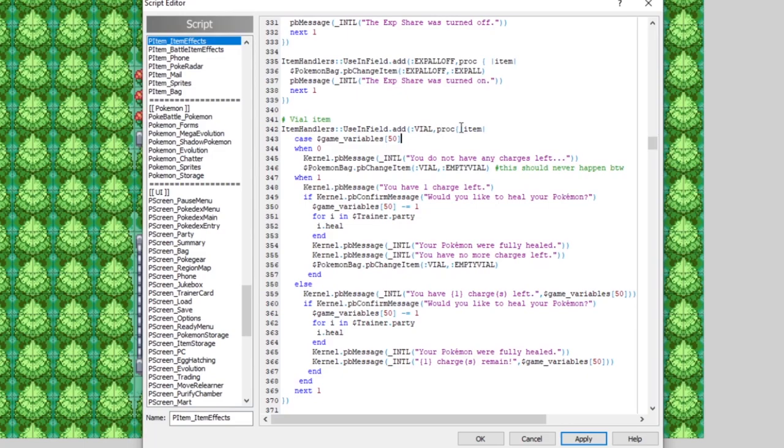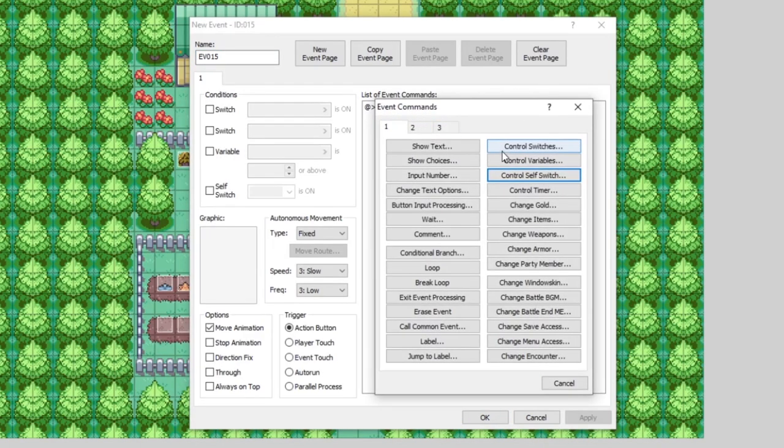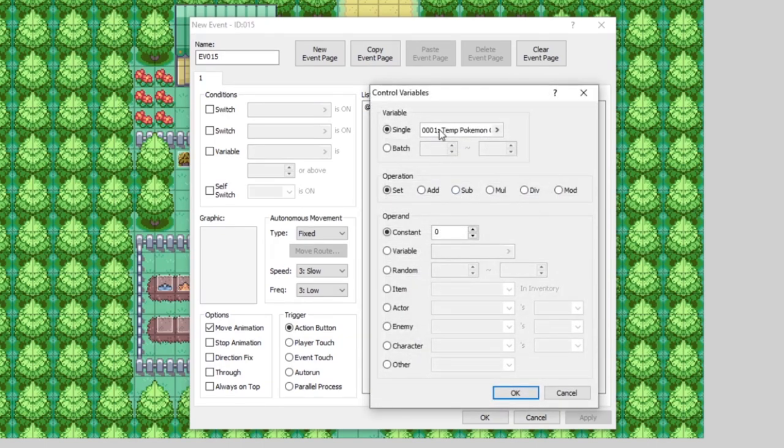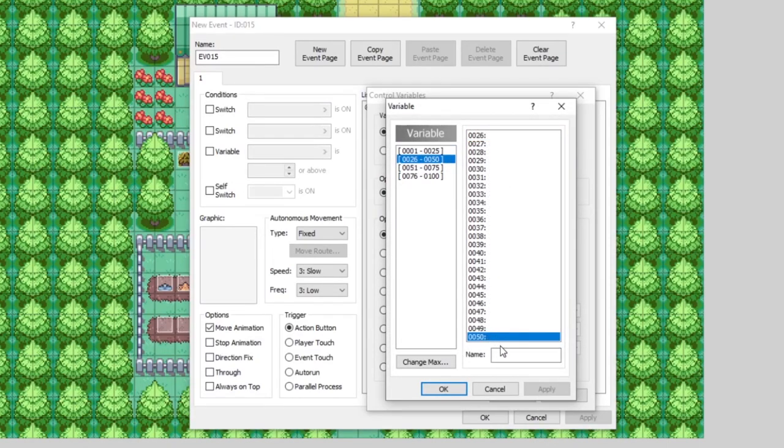We're going to want to use a second variable as well. So let's go into our game and make it so that variables 50 and 51 are related to the healing vial. What we have here is our variables. Let's go to 50 and 51. We can see 50 isn't being used by anything, so let's call this 'vial charges'. And let's make it so that variable 51 is 'max vial charges'. So 50 is how many charges we currently have and 51 is the maximum amount we're allowed to have.